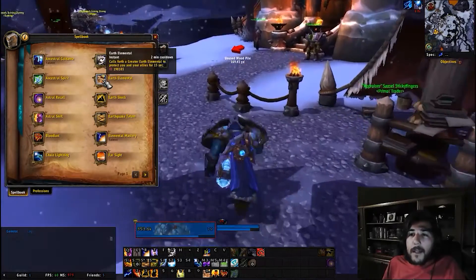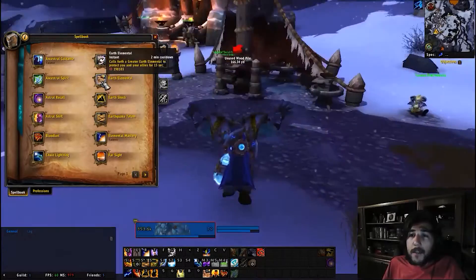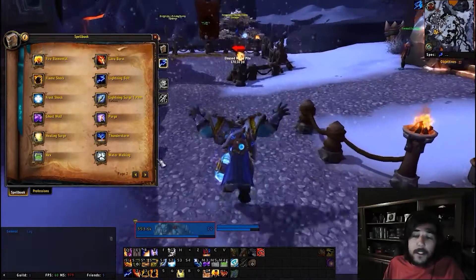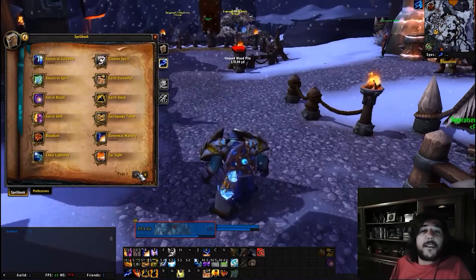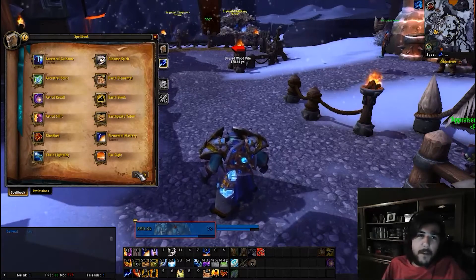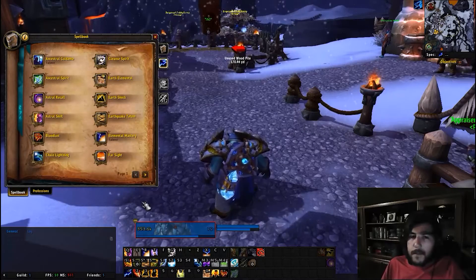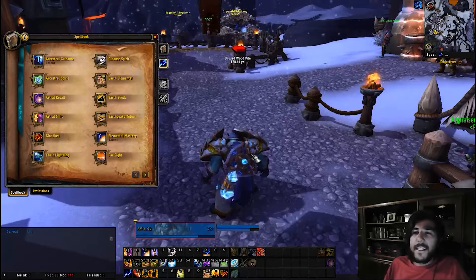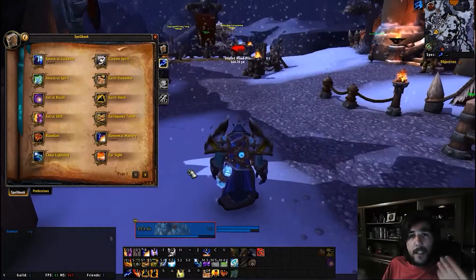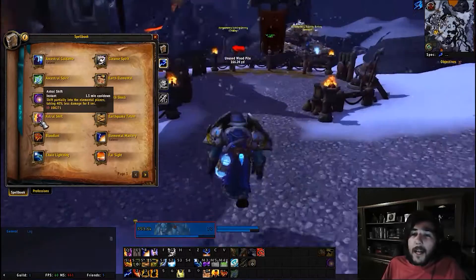Earth elemental now has its duration and cooldown decreased, while fire elemental remains the same. Importantly, only the elemental shaman spec has kept the earth elemental and fire elemental totems — both restoration and enhancement have had these totems removed.